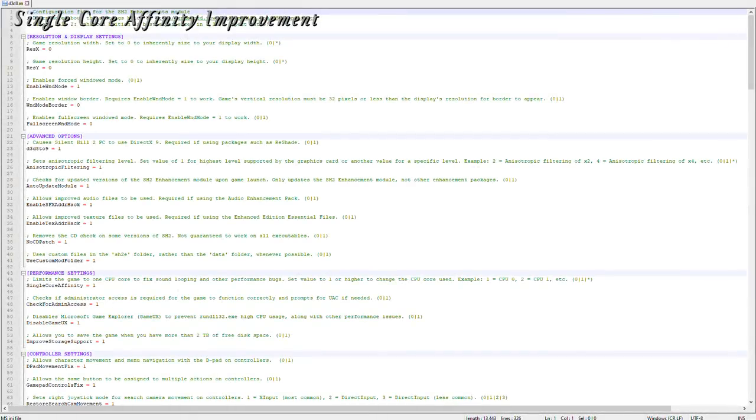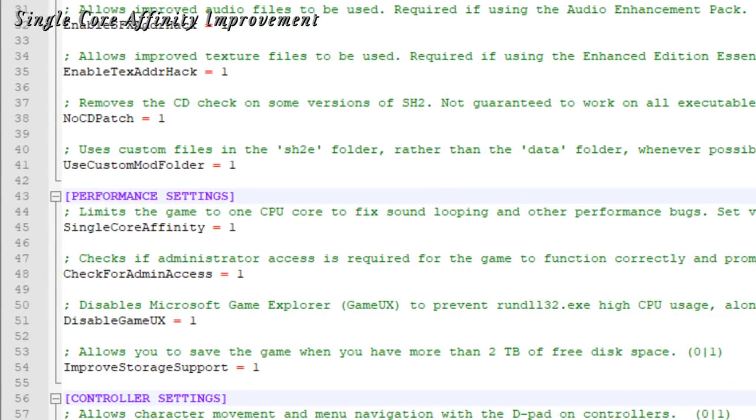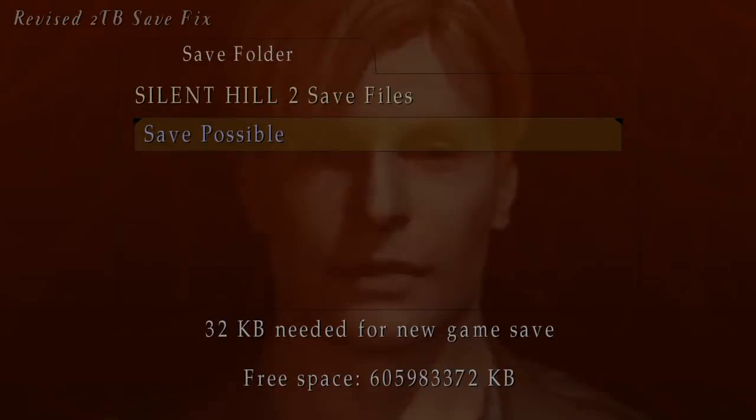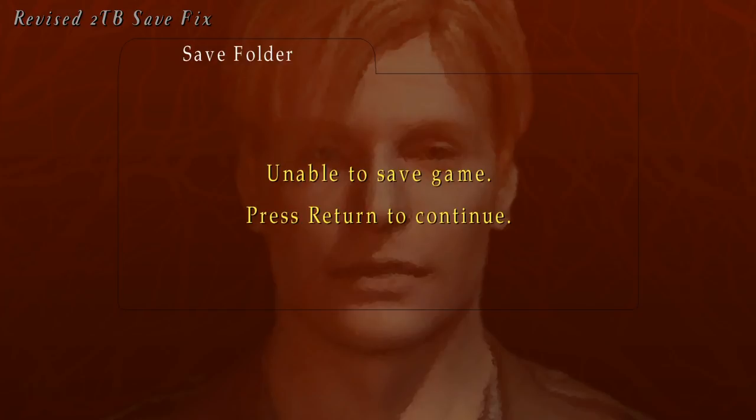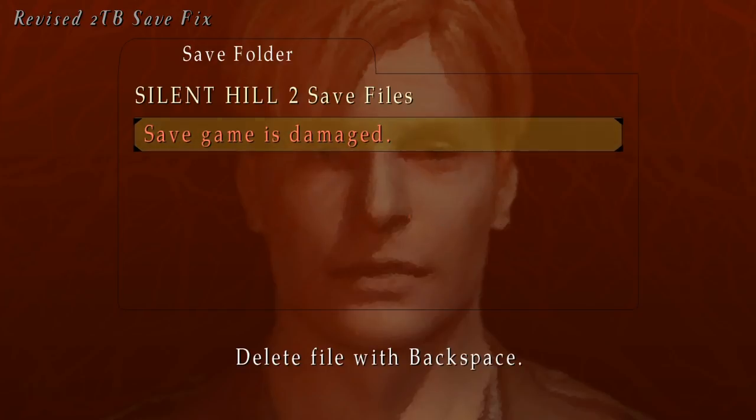For the single-core affinity fix, you can now choose which CPU core you want to run Silent Hill 2 PC on. Open the D3D8.ini file and set single-core affinity to a value of 1 or higher to choose which core you'd like to use. If the value is set to a number greater than the available cores on your computer, it will default to using the first core on your PC. Previously, we fixed an issue that prevented the game from saving if the hard drive was larger than 2TB. There was an oversight with this fix that would still prevent some users from saving on large capacity storage devices — this issue is now resolved.